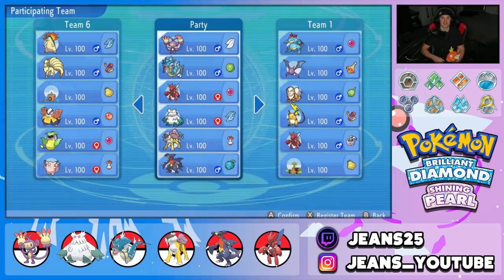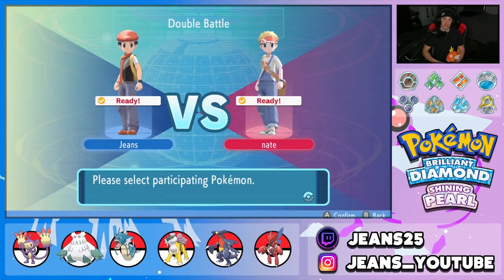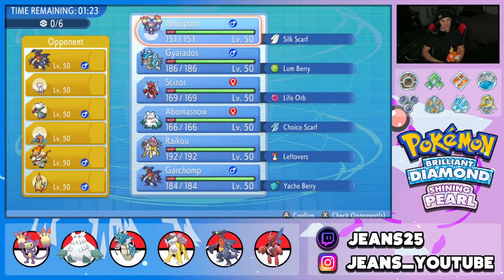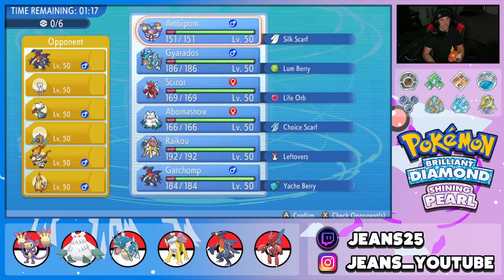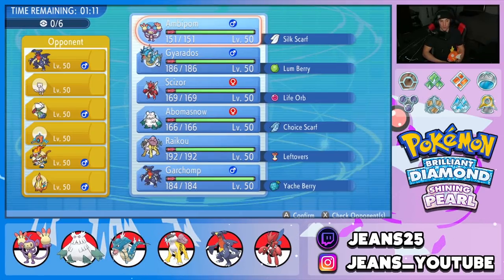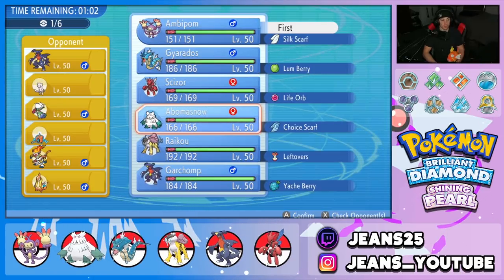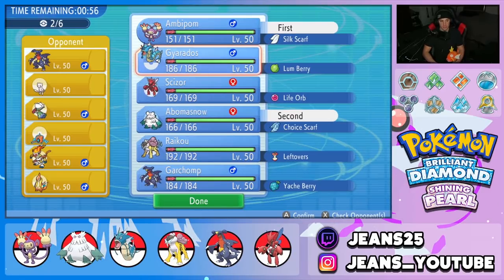Hopping into Battle 2 trying to showcase Ambipom more. Our first opponent wasted turns with Fake Out and tried Earth Power on Garchomp. This opponent has a cool team: Garchomp, Mew, Roserade, Rotom, Infernape, and Floatzel. Ambipom is a great lead here. I want to bring Abomasnow too — if he leads Garchomp, Roserade, Floatzel, or Rotom we can Choice Scarf into Grass move. Gyarados could also work if we deal with that Rotom.